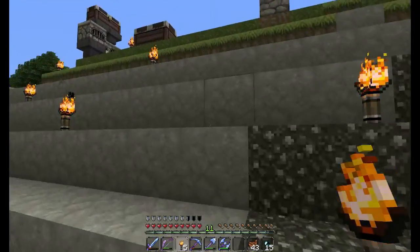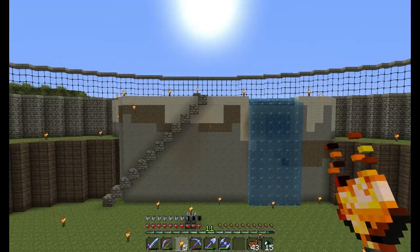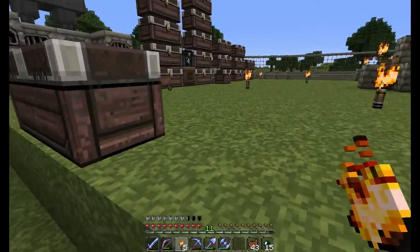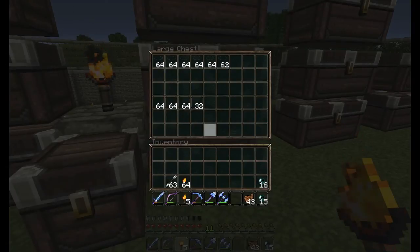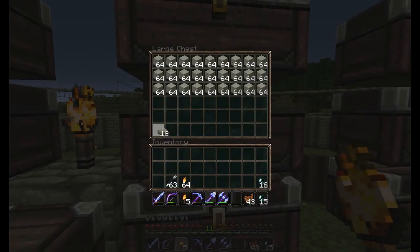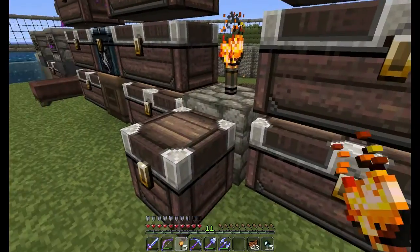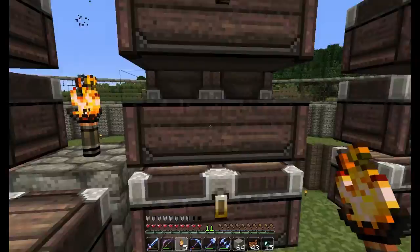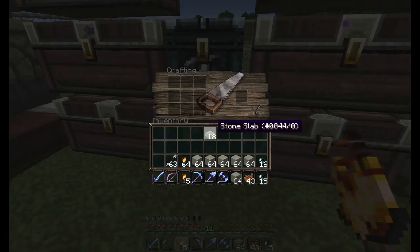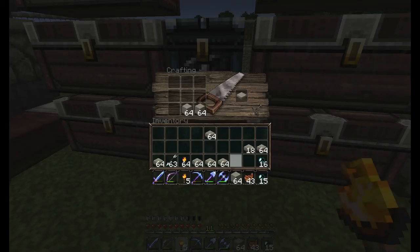He has living quarters underneath the area there and there is also a beacon over there, so we're going to have to do some wither skull hunting and fight a wither to set up a beacon. I am doing this 100% in survival. I'm going to make up some half slabs — I think there's about 18 in all — and then start putting them in place to figure out where they need to go just for the top level. I'll need to check other screenshots for underneath.